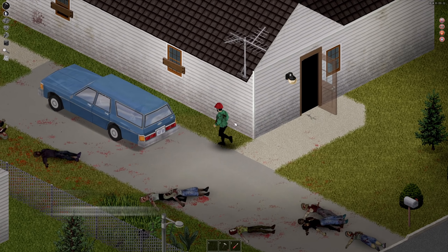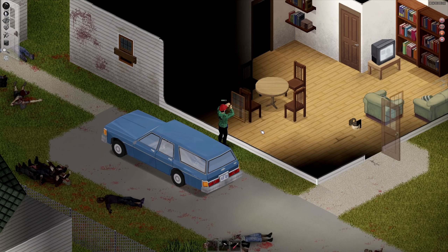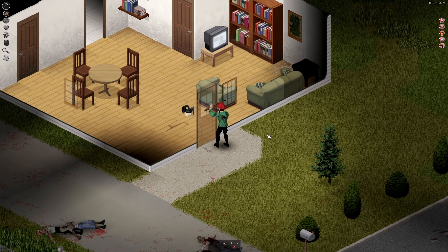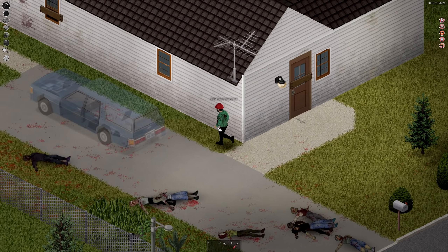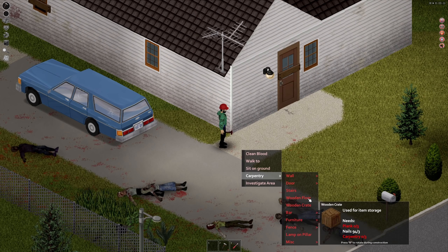Moving on to tip number six — if you've found a base you want to secure, you can barricade up your house and do some construction. You will need the carpentry skill, so I recommend reading carpentry books to increase it. What you can do is right-click and add a barricade, but you're going to need some planks and nails. You can go up to any window or door, right-click, hit 'barricade the door,' and it'll barricade the door and prevent zombies from getting in super fast — as you can see, the door is barricaded.